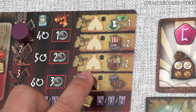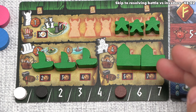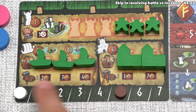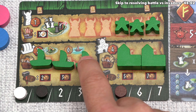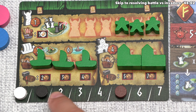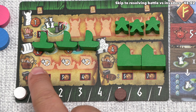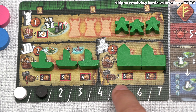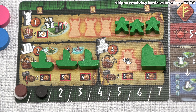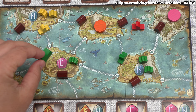For each build action, the player spends wood to construct a boat or a temple. The wood cost is listed under each token, and you don't have to build in order. Green has five wood, enough for any boat or one specific temple. They choose the temple, spending all five wood. Each temple must be placed on an island where that player has at least one settler. Green places it on this island.